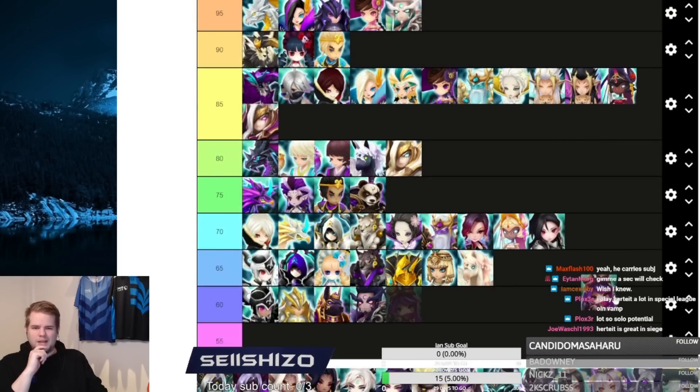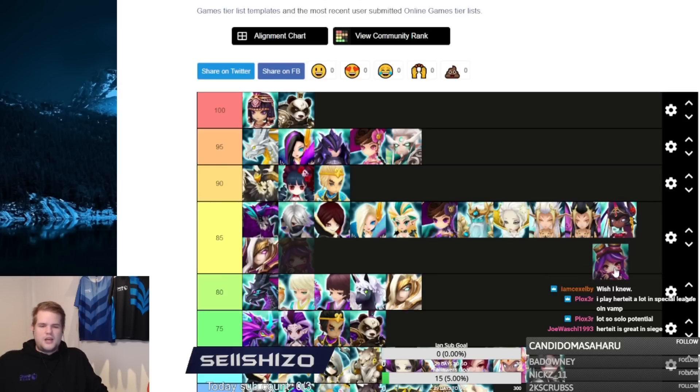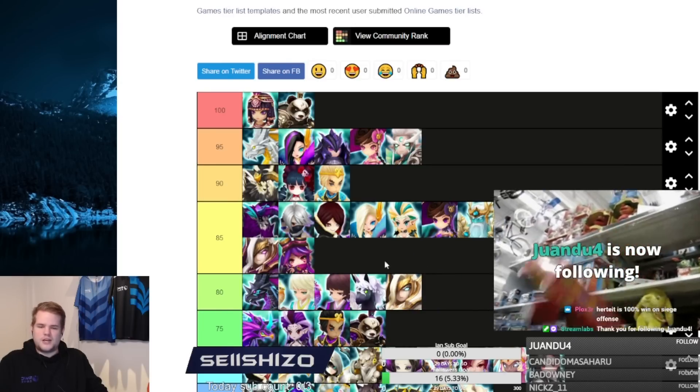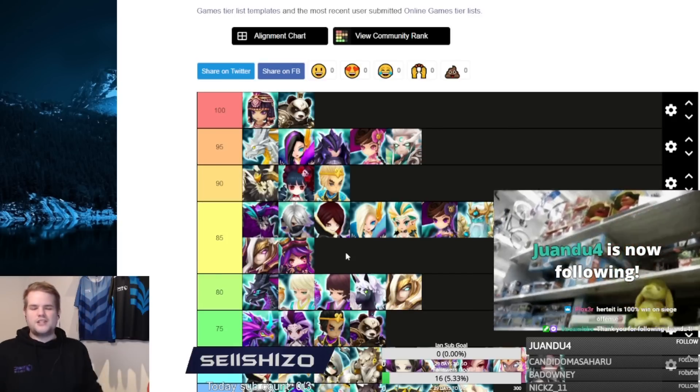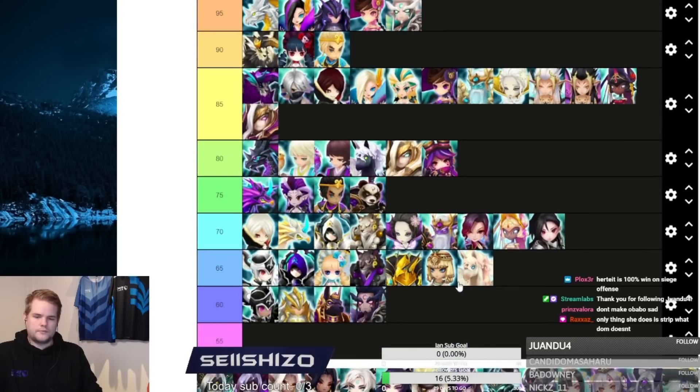Bella is a very good RTA unit, also used on siege defense. But since the arrival of Dominic, who kind of does the same as Bella with the strip, she lost some value. She still has good potential in RTA and siege offense but she's not insanely OP. I'll put her at 80.